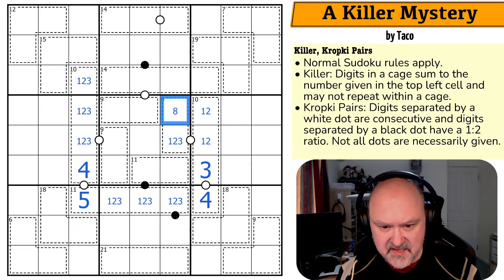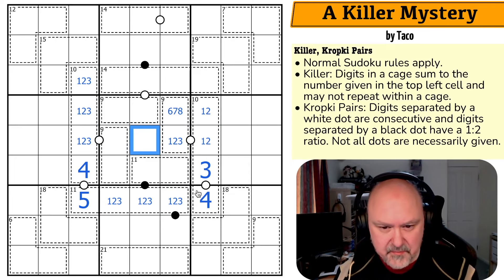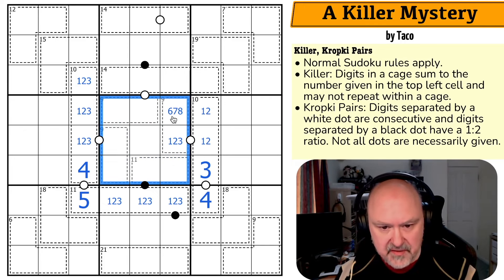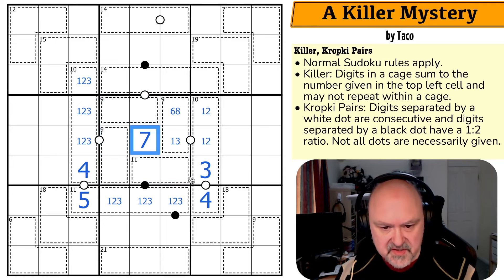If this is a 1 this is an 8, a 2 means a 7, a 3 means a 6. I can figure out what that digit is because this box will contain all of the digits from 1 to 9, and if you add those together you get 45. But 9+9 is 18, plus 9 is 27, plus 11 is 38. This is a 7. The reason it's a 7 is because I need to get the total up to 45, and 45 minus 38 is 7.